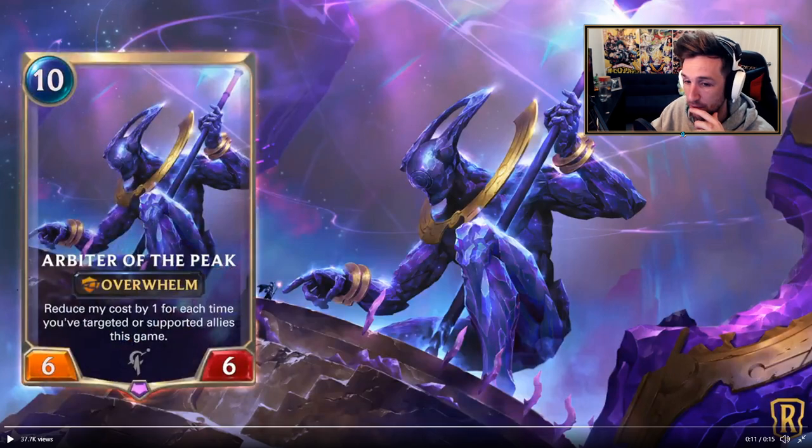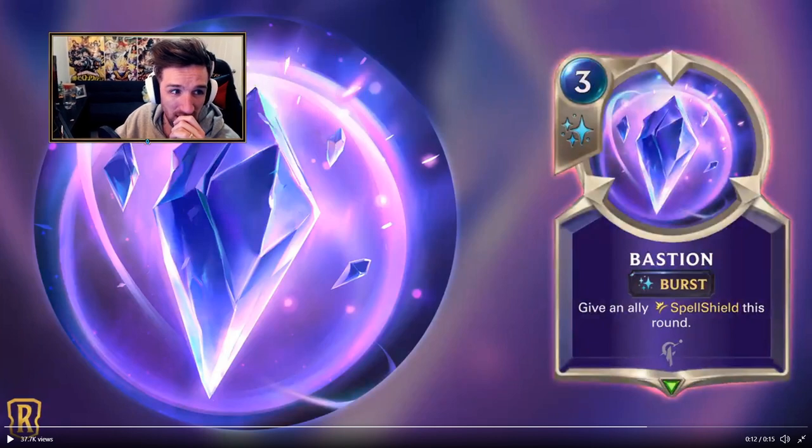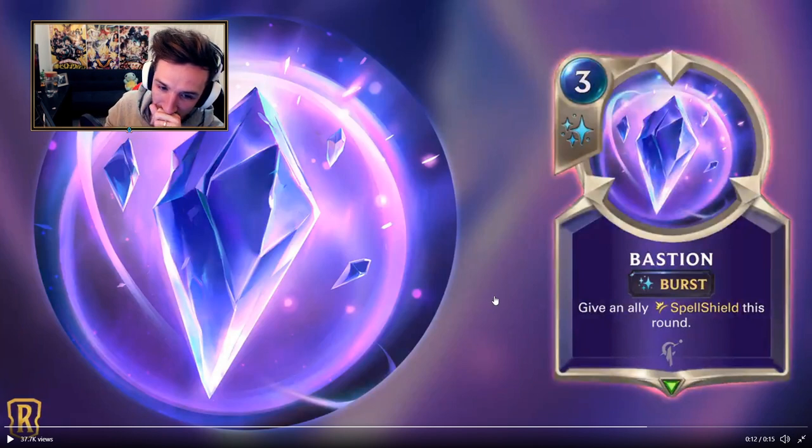The last card we're going to be talking about today is literally the most important one. Most of the cards so far are ones we'll have to wait and see on. However, this card in particular makes sense that they're showing it off, because as of right now in the current metagame, a card like this is going to shake the metagame up completely. Give an ally a Spell Shield this round at burst speed. This is an actually insane card — I don't think you guys understand the repercussions this card might bring.